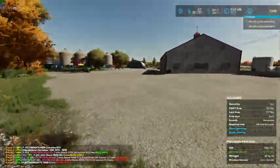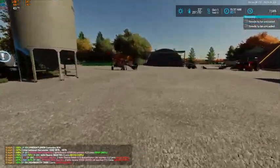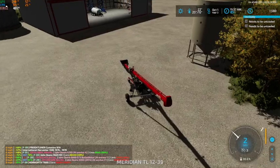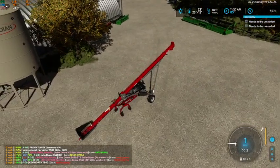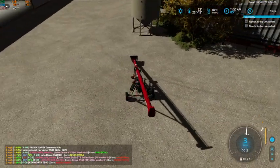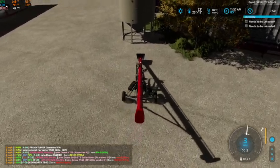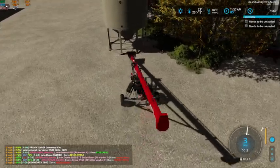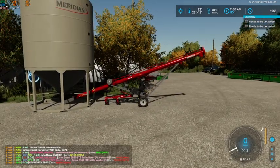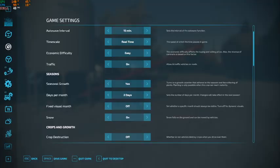Let's run over here and put the auger up on the bin quick, so that way we have that done. We'll put this out on this side here so that way we're out of the way of our trucks. We shouldn't have too much more that has to come in here off the trucks — should only have maybe two more trips with each truck. Perfect, now let's jump back up here to the grain cart.